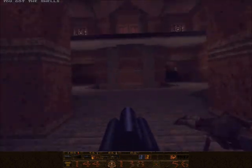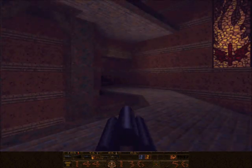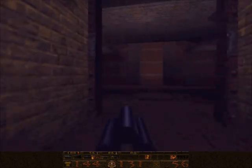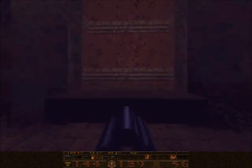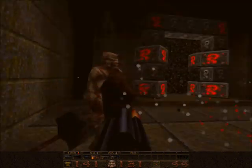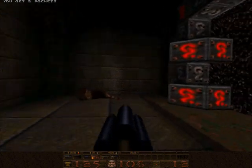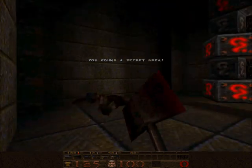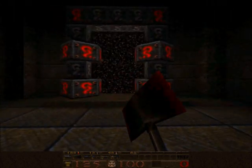Oh well. So where am I going now? Oh man, if this quad damage lasts long enough, it'll be worth it. I think I drop into a pit. Oh, it didn't last long enough. Well, I got one at least. Oh yeah, and this is the last secret. I think it's a red armor, isn't it? No, it's a crappy armor. Alright, well, that's everything.